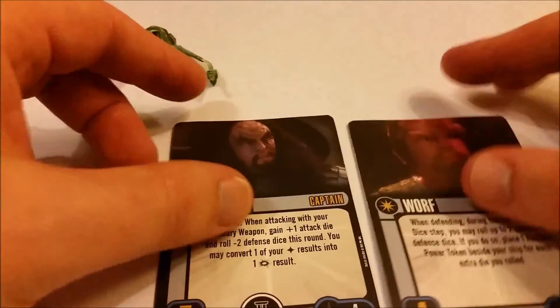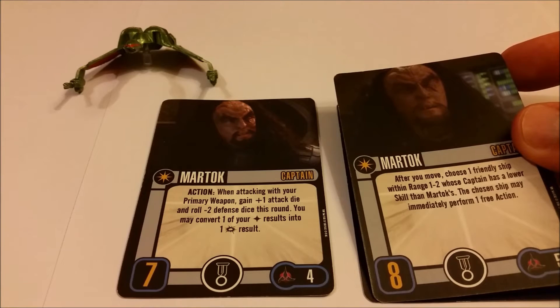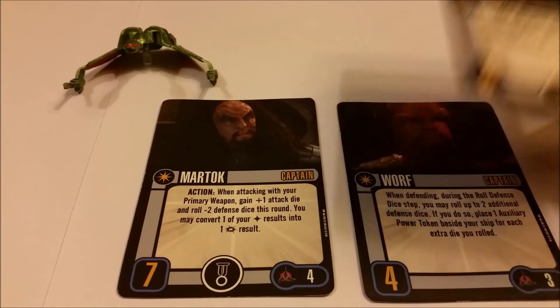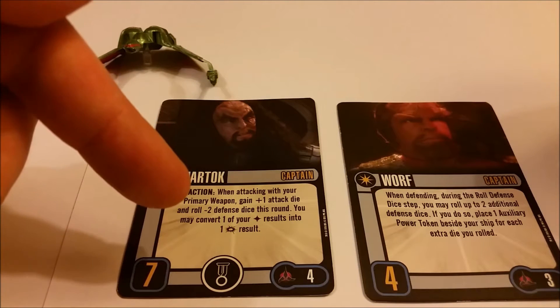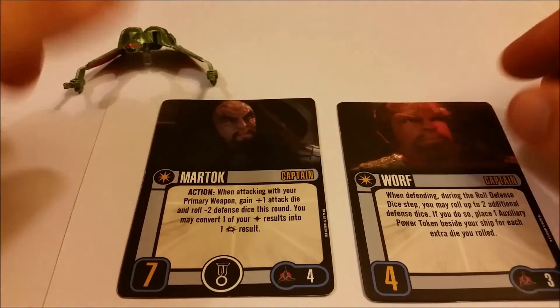Your other command options include a generic Klingon captain, plus Worf and Martok. Worf's stats are slightly lower than the Martok from the Neg'Var — that Martok had captain skill eight and cost five, whereas the Martok with the Ning Tao is captain skill seven and costs four. Both still have the elite action option. Martok gains attack dice but loses defense in a single round, whereas Worf increases your defense options — making it quite an imbalanced ship depending on which cards you use.